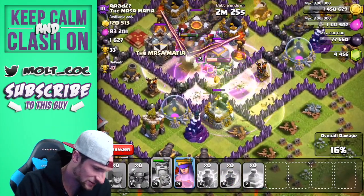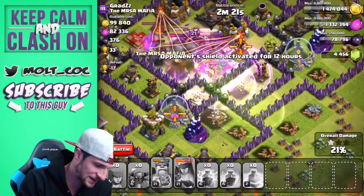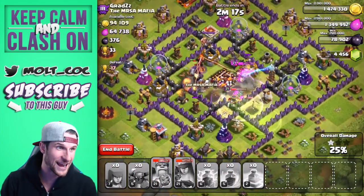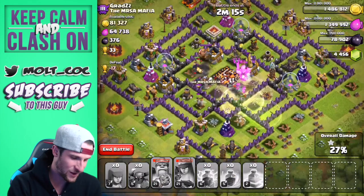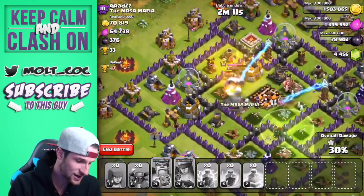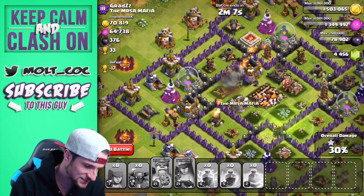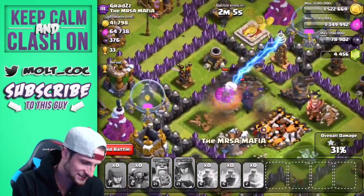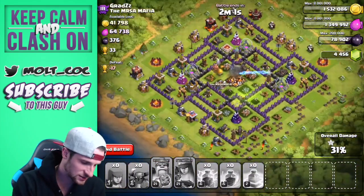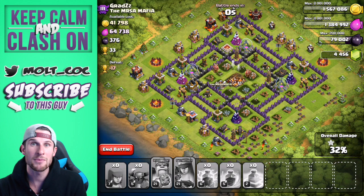Our king just used his ability. The queen's up in there using her ability right there because she was about to go down. Everybody's in the middle — we just got all the dark elixir and we took out that town hall with the PEKKAs! That went so quick, I don't even know what just happened. All the infernos are down, our king's down, we still have two PEKKAs left — those teslas are doing some serious work to them.